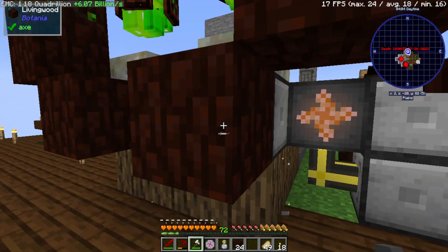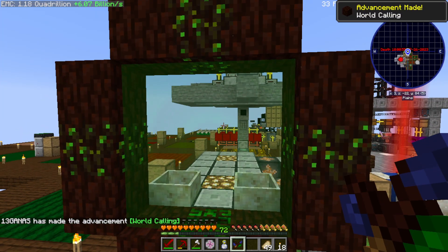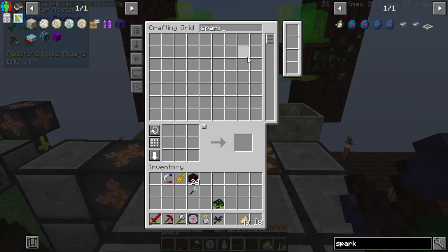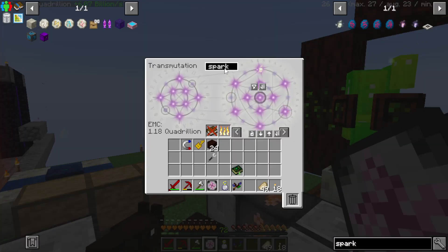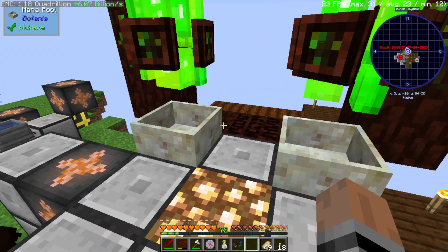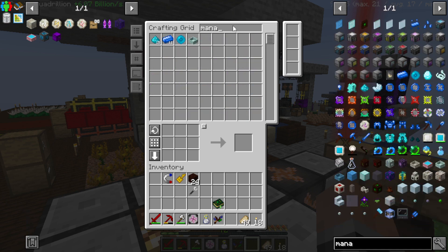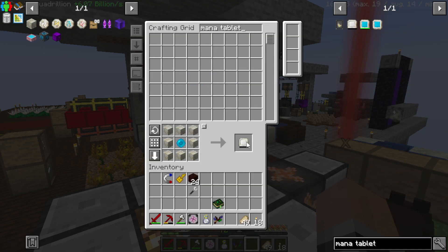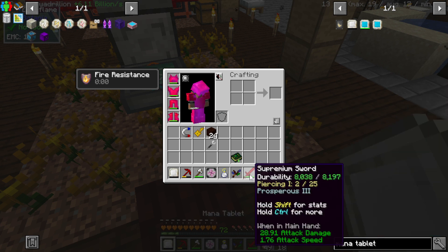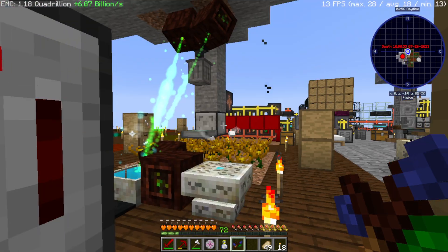I'm pretty sure it's just clicking it with the wand that'll set it in place. Oh, perfect. Now we just need some sparks. Oh, I put that in here. Spark — I'll just grab two, that's fine. Put it on to here. Maybe we should do this. Why do you like this? Let's do a mana pool — that'll start filling up.